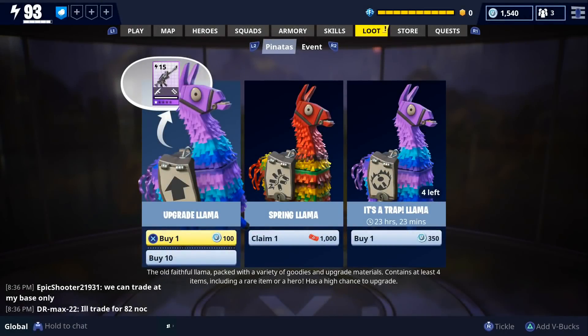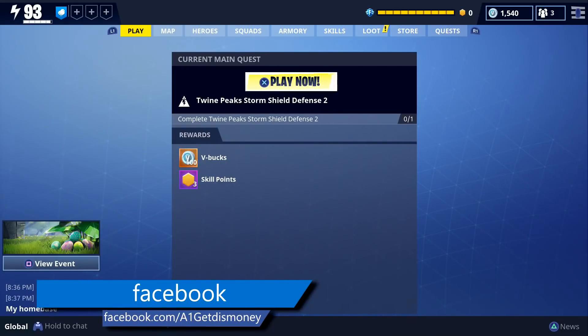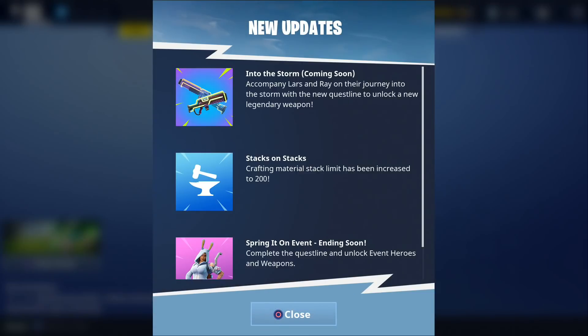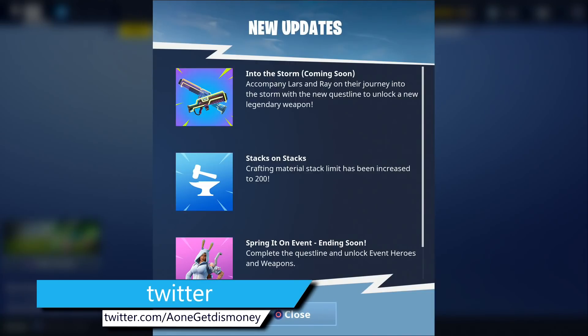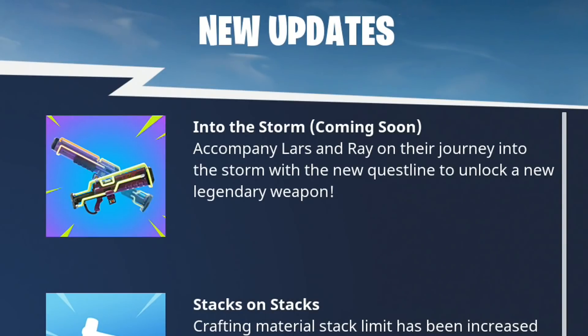For today's video we're going to be opening up 10 spring llamas, but before we do I wanted to point out that they added some new stuff to the news updates. They're giving us a sneak peek at a couple of the new weapons we're going to get with the new quest line — I think these are the neon weapons. There could be an entire neon weapon set; we'll find out tomorrow, but there's going to be at least two neon weapons.